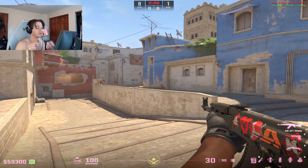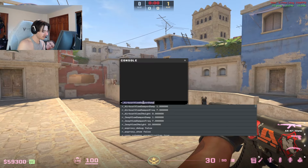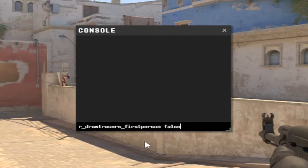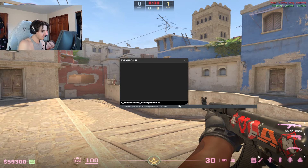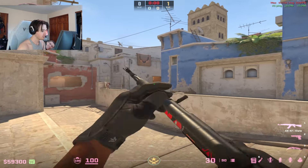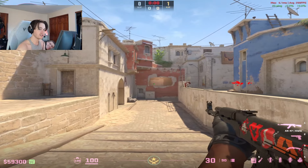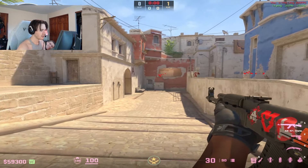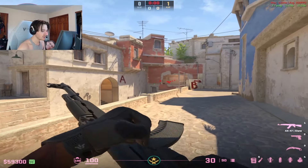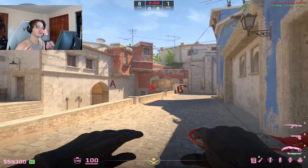One of the best commands that can help you with spraying is the draw tracers command. If you set r_drawtracers_firstperson to true, it shows tracers when you shoot. If I go ahead and spray, you can see tracers coming out of my gun, making it easier to track your bullets. I know some players like Ykinder don't like tracers on, but I think it helps a lot — guiding where your bullets are going and making it easier to spray.